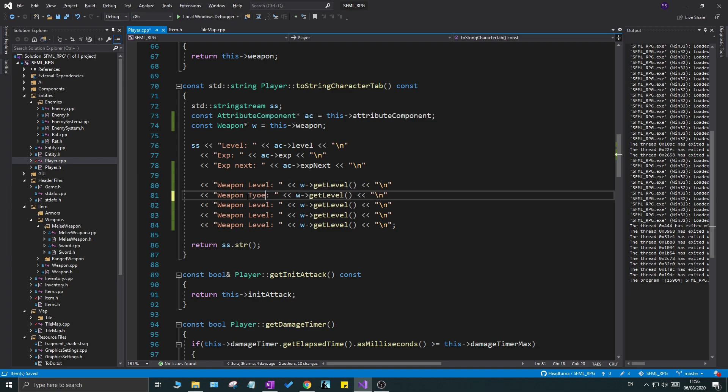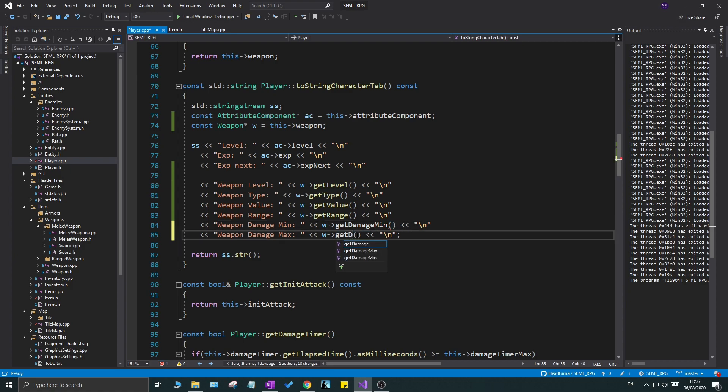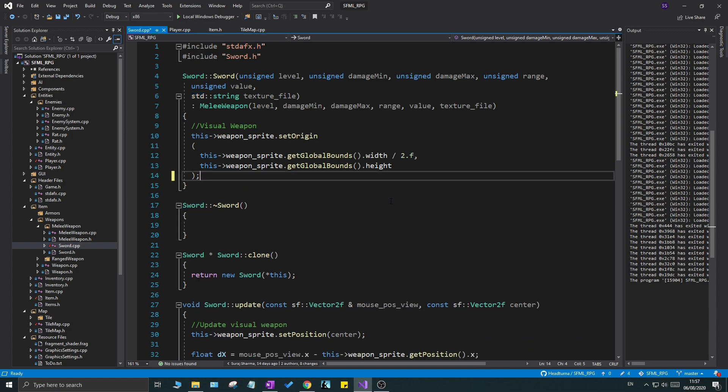Using the weapon pointer `w`, I'm adding: `getLevel`, `getType`, `getValue`, weapon range, weapon damage min, and weapon damage max. Now we can see and debug our weapon directly in the game without printing to the console. The last part is to wire these up using the new getter functions we created: `getType`, `getValue`, `getRange`, `getDamageMin`, and `getDamageMax`.